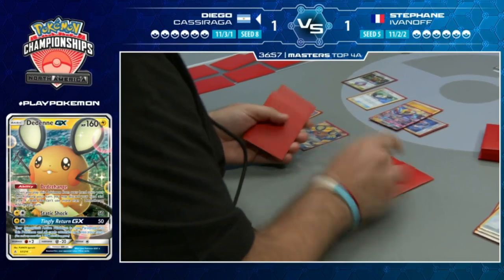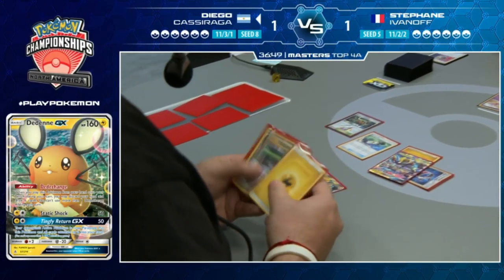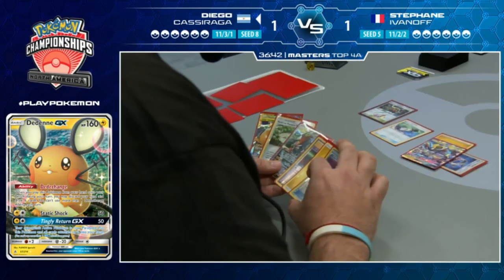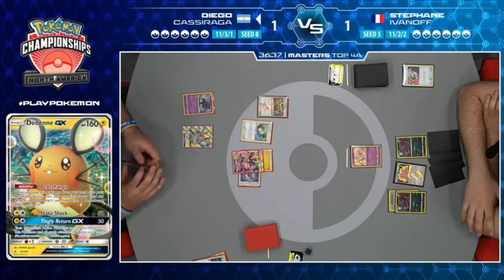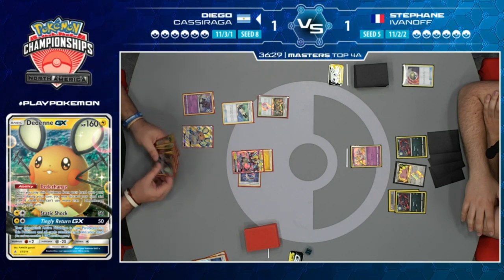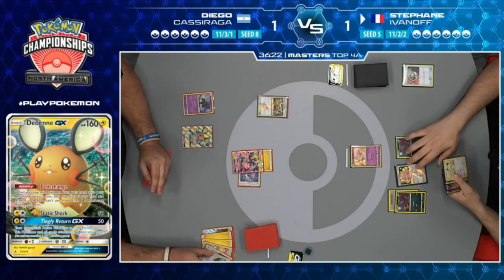Just keep the screen here, Pokemon! Anyway, Diego's hand after all this has no Supporter card - he didn't grab a Jirachi so he can't do Stellar Wish. If Thunder Mountain stays in play, we could see Diego attack with Tapu Koko GX. But I definitely don't think you use Zerora's GX attack right now. We see a pass, on to Stefan's turn.